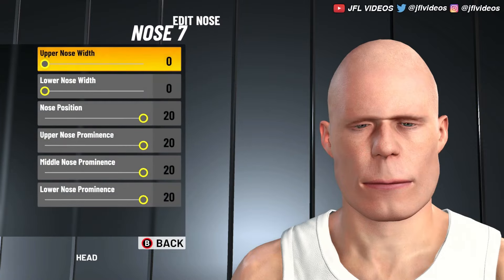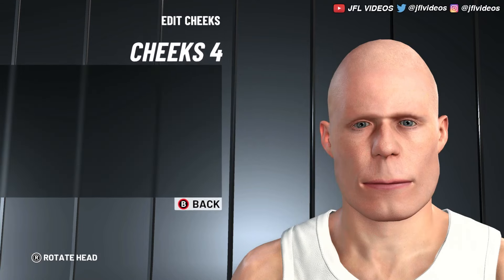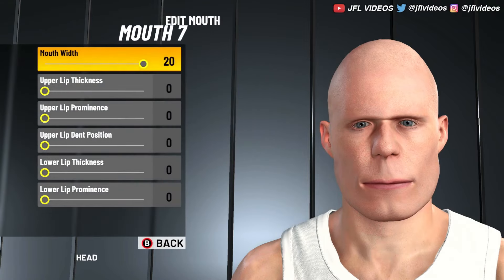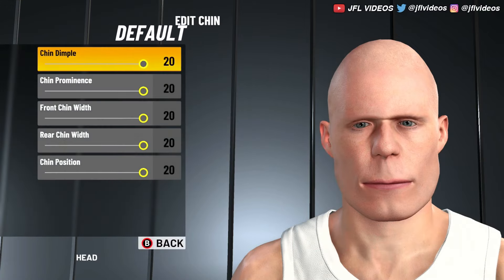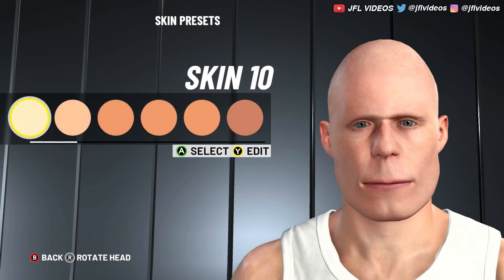Nose is Nose 7, values 0, 0, 20, 20, 20. Cheeks is Cheeks 4, both zeros. Mouth is Mouth 7, value 20, then all zeros. Facial hair is none. Chin is default, all 20s. Skin is Skin 10 — you can change the skin settings, that doesn't really matter.